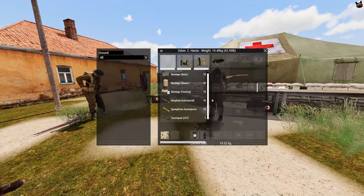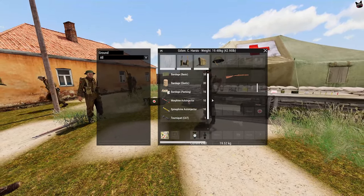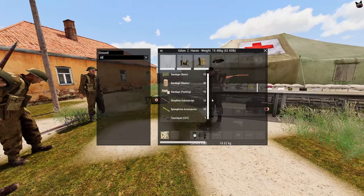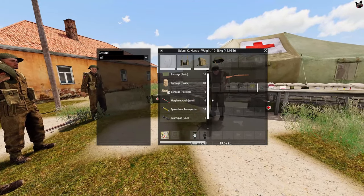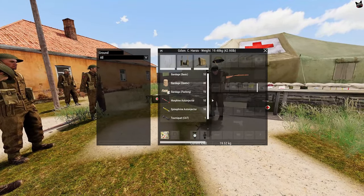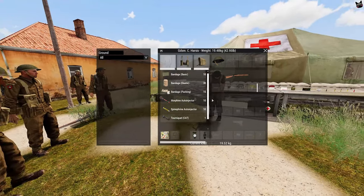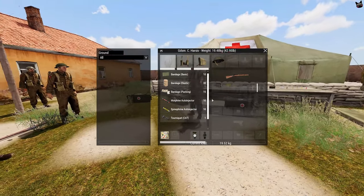Next, we move to elastic bandages — everyone's favourite. Elastic bandages can treat any kind of wound, usually in just one or two bandages. But they have a much higher chance of reopening and a shorter reopening delay compared to other bandages, meaning they will flop off way faster — but they usually heal people up the fastest.